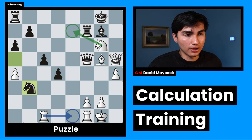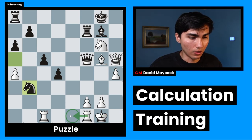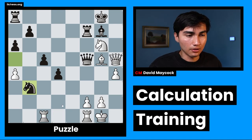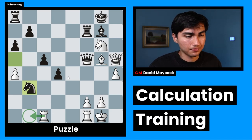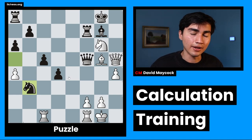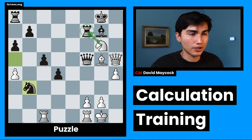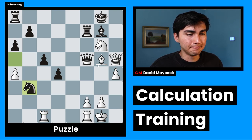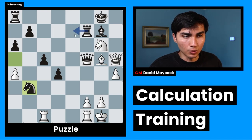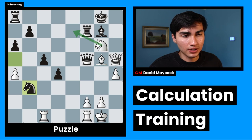So Ng7 check, g4, and Rce1 — all of those moves have something in common: they are threatening something. I didn't consider Kh1 or Rfd1 or Rcd1 — I'm considering moves that are, in a way, threatening something. So I'm going to start with Ng7 check. I quickly realized that after Rxe7, which is a very forcing move, I cannot take back with the bishop. So Ng7 check, Rxe7 — if I take bishop takes e7, I lose the queen. So already there, I'm rejecting Ng7.